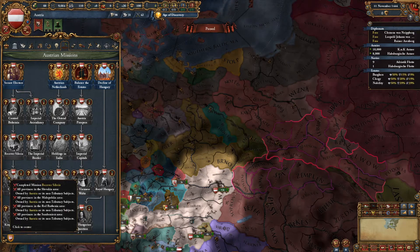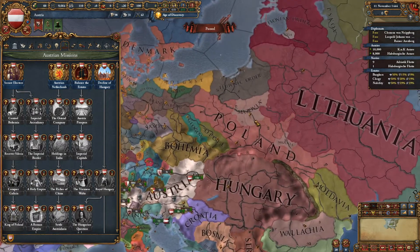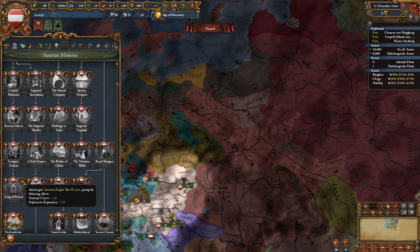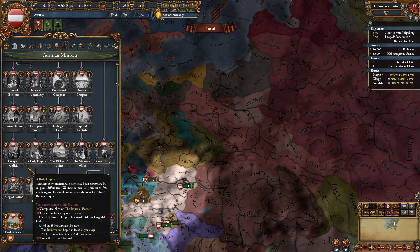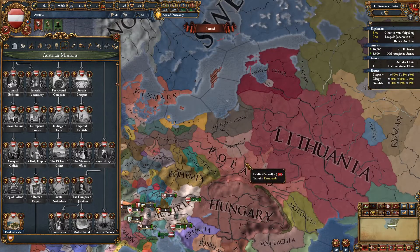It's not worth taking Recover Silesia early on. Then you get Concord Galatia — if you conquer that area, you get a Restoration of Union on Poland. And once you do that, according to another YouTuber I've seen do this, you get an event that removes their cores on the lands you own, so Poland actually likes you. I don't know how accurate that is, but that's what I heard.